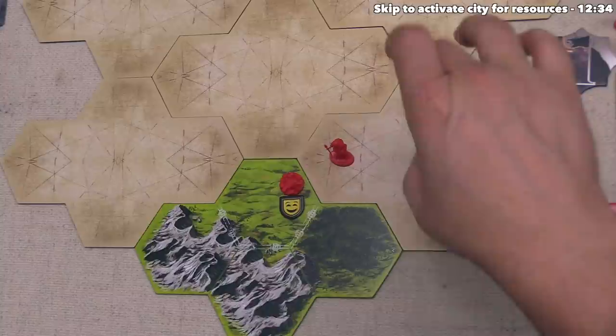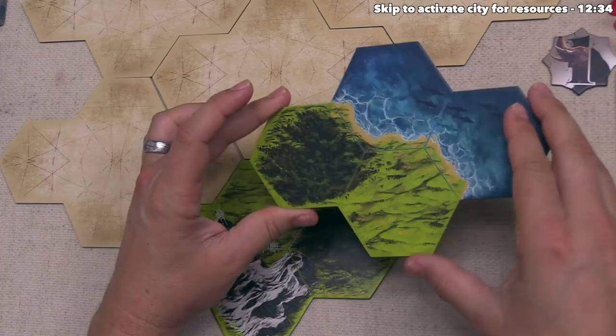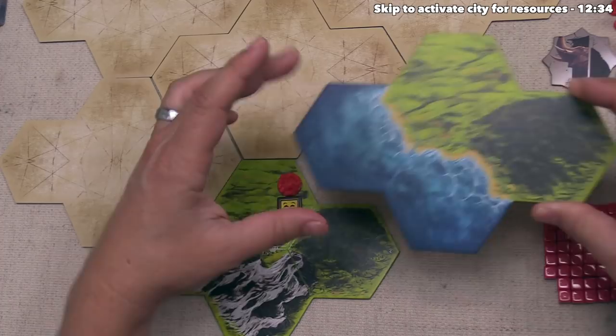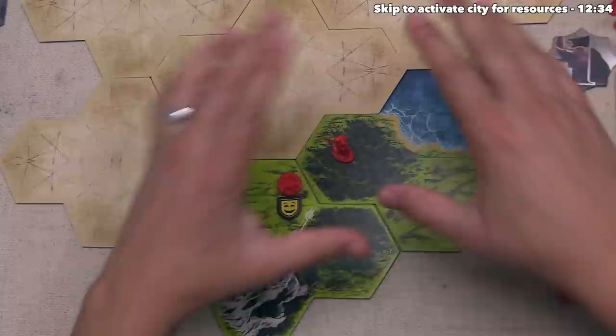Let's go over here — whenever you go onto a spot that's unrevealed, you are immediately going to explore that tile. We simply reveal the tile and then have to place this so that it matches the orientation. It could go like this or like that, and the first thing we have to check is whether we're placing this land unit into the water. If we put this so the settler would be going onto water, that is not legal. Since there are only two options and we know one is not legal, that is going to be the way we have to explore.